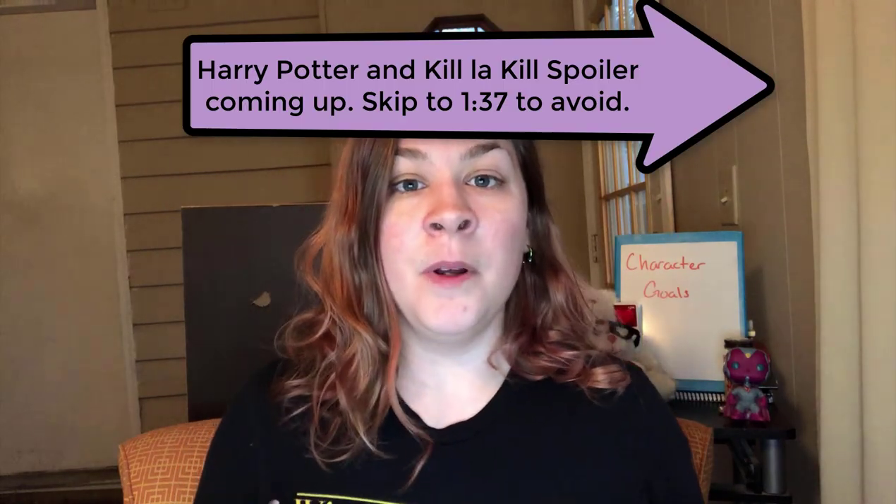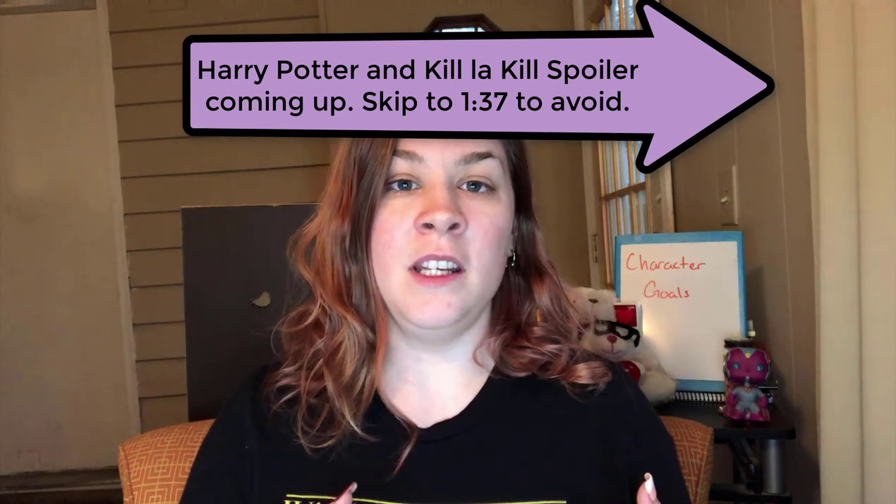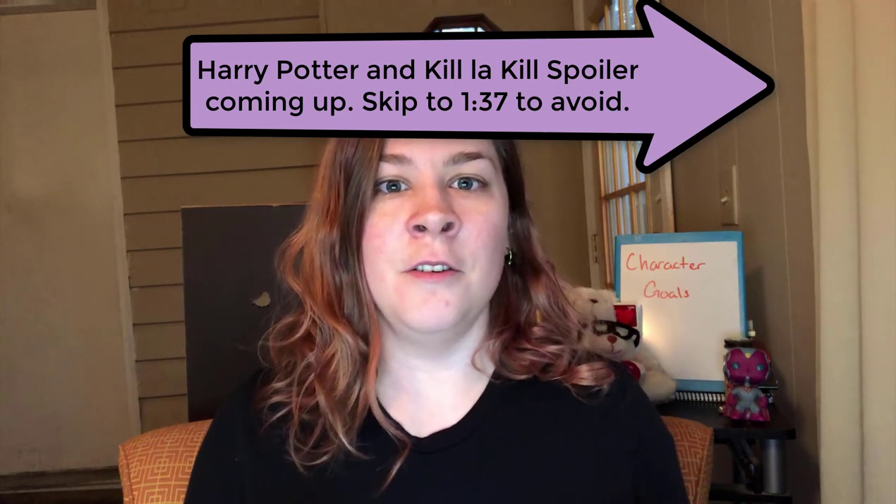External character goals are goals that the character shows the world. For example, Hayley Marshall in The Originals has a goal of finding out about her birth parents. Lightning in Final Fantasy 13 has a goal of saving Serah. An internal goal, by contrast, is a goal that the other characters don't necessarily know about — and depending on your comfort level with the other Mun, other Muns might not even know about it. For example, in Harry Potter, Snape's goal is to protect Harry. In Kill la Kill, Satsuki's goal is to kill her mother. These are internal goals we don't find out about until later in the story.